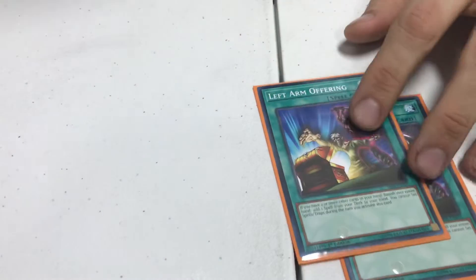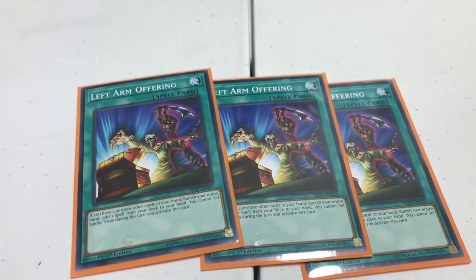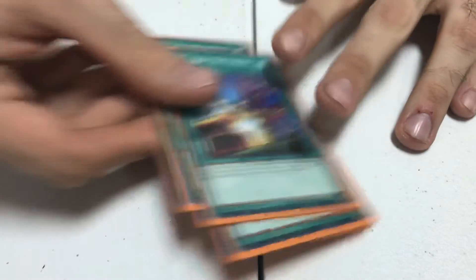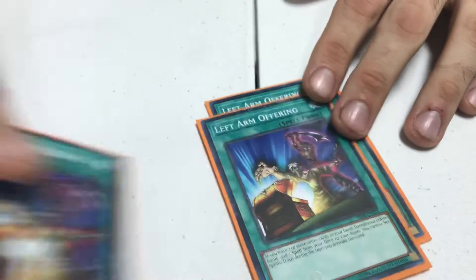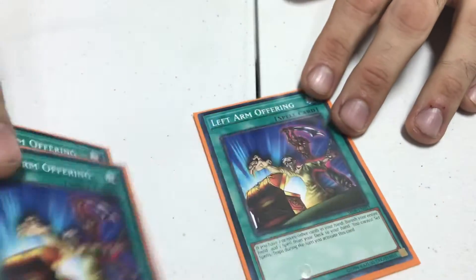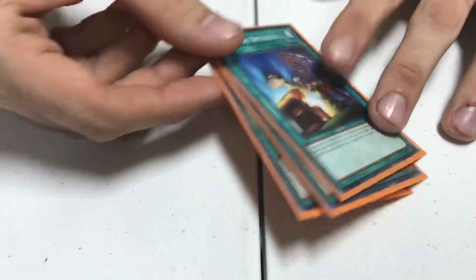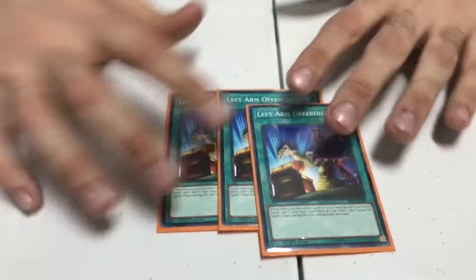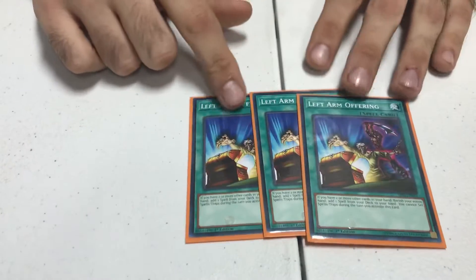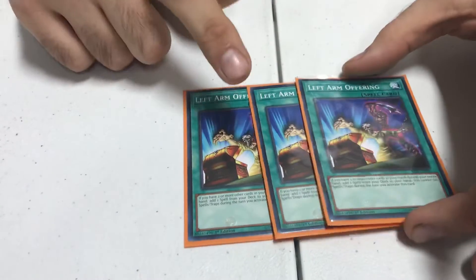Next is Left Arm Offering. I'm cutting this down to two afterwards. I just don't like the fact that in four of my matches I opened two of these, which is aggravating. There was another match where it was just dead in my hand because I had counter traps I didn't want to banish — I wanted to resolve the ones on my field. The fact that you can't set is a huge restriction, because you want to combo with cards like Call by the Grave later. I'm cutting this down to two.